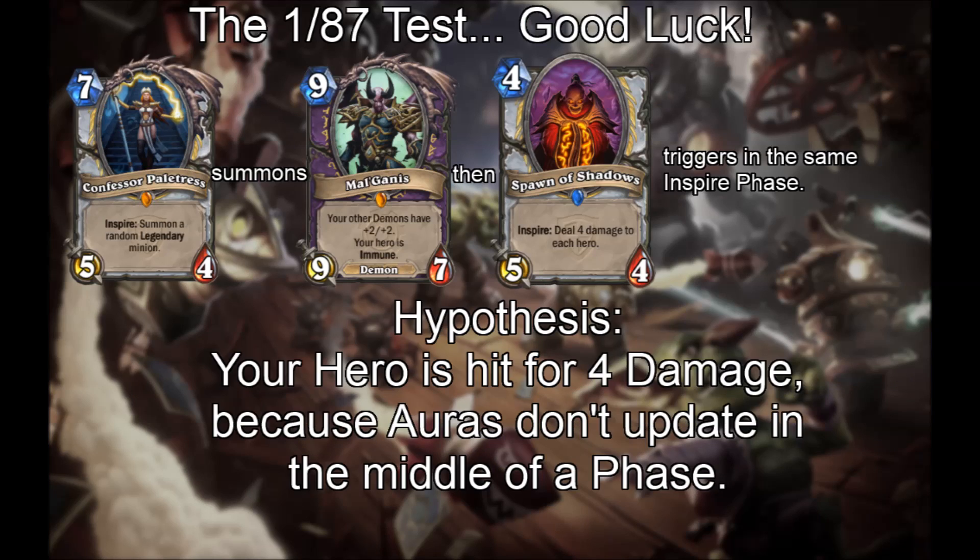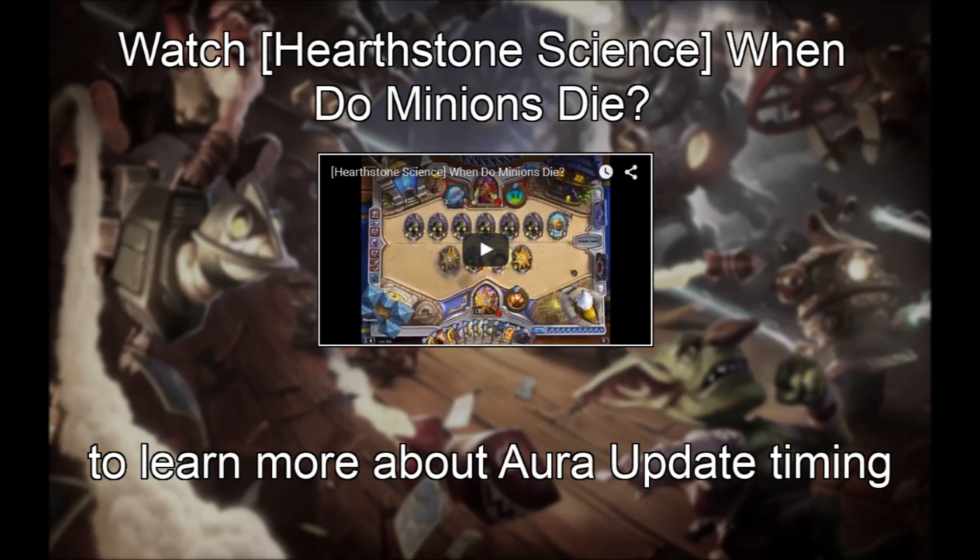Currently there are 87 Legendaries, so this next test is very difficult. In the Inspire phase, have Confessor Paletress summon Margaras, and then a Spawn of Shadows trigger. We predict that your hero will not be immune yet, therefore you will take damage. If any of you manage to pull this off and record footage, we'll link to it with an annotation. We should also note that the Aura Update step is split into Aura Update Health/Attack, which is before the death processing step, and Aura Update Other, which is after it. For more information, watch 'When Do Minions Die' starting from the timestamp linked by this annotation.